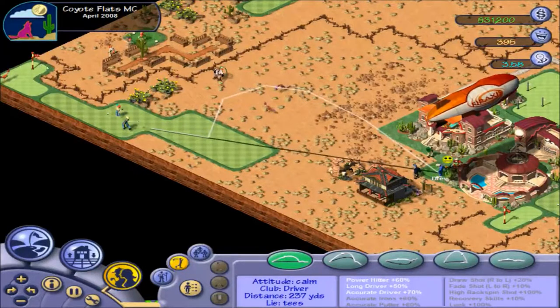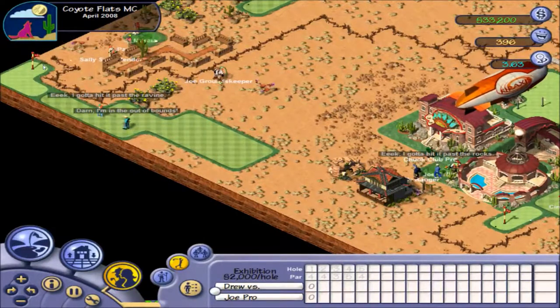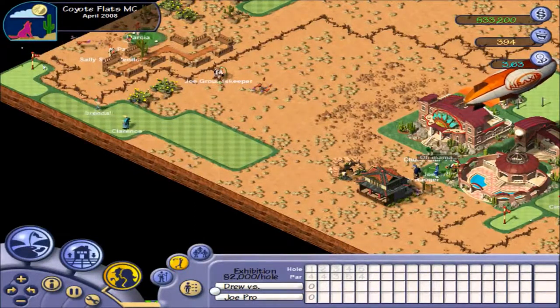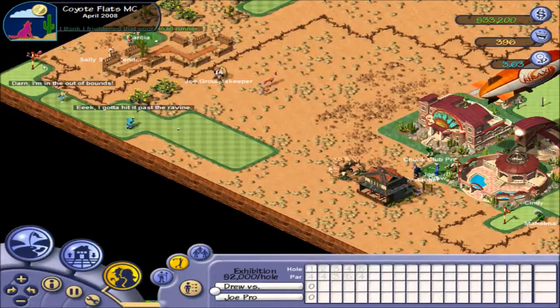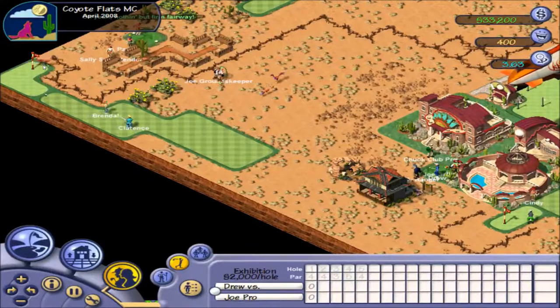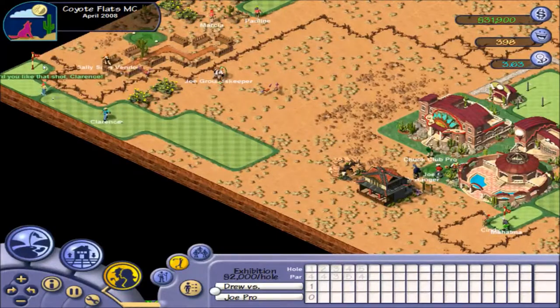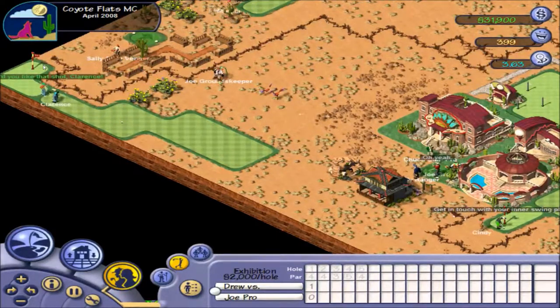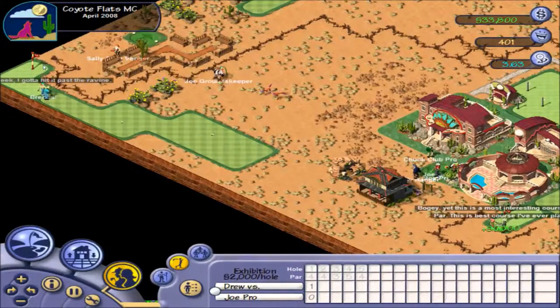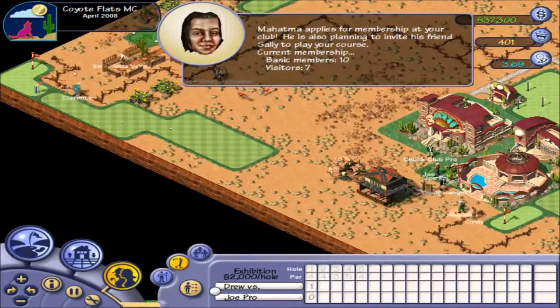I'd like to get this as close to the middle of the fairway as I can — that'll probably do. Straight down the middle. Certainly better than our drive the last time out. How do you like that shot, Joe Pro? With 2,000 simoleans on offer for each hole, I bet he probably doesn't like that shot much. He certainly won't like his next shot — that's going to be a good couple of hundred yards, I think.